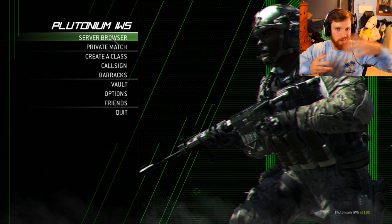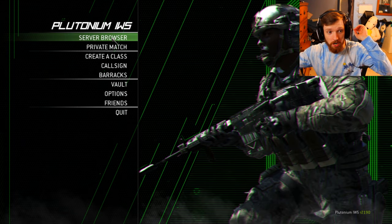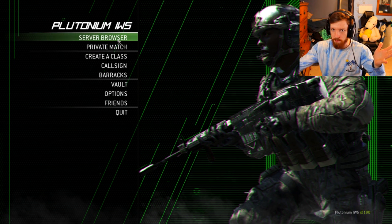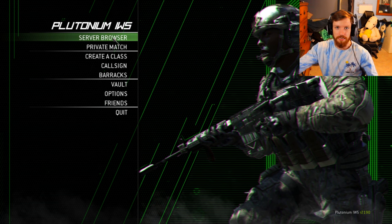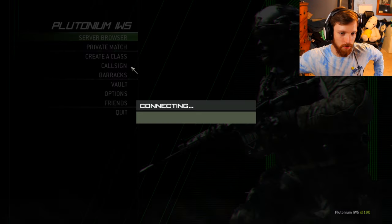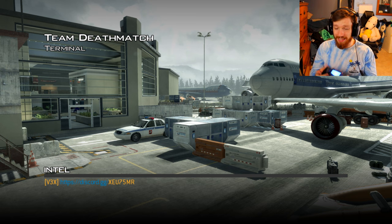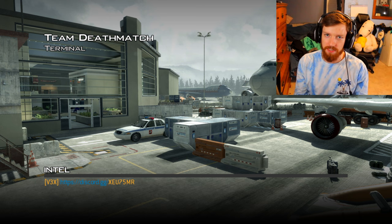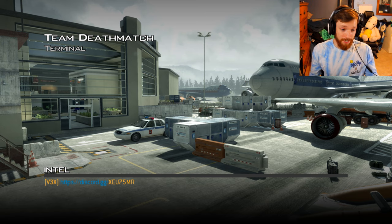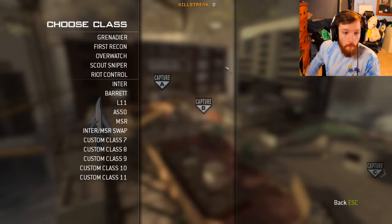First we're gonna go through the servers, play a few games, see how it is, talk about some stuff, and then go to private match and look at some maps — because there's a lot of maps I just don't remember at all. By the way, I'm playing on controller. They did add aim assist to Plutonium but it's just not the same, so please don't judge me — or judge me, I don't care.